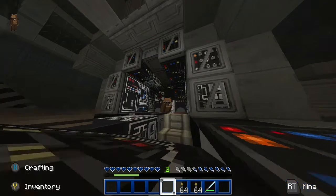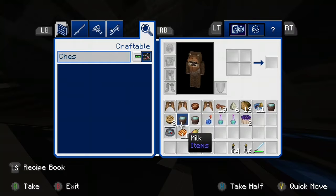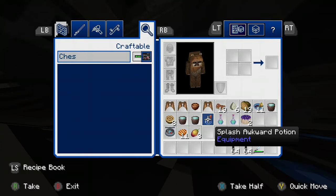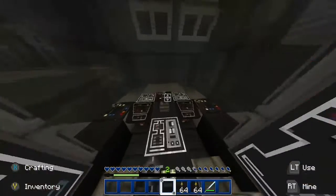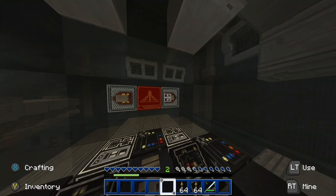I'm back at the Millennium Falcon — let me show you all the resources I have. I have pretty nice resources, including two Potions of Leaping for three minutes each. I also got some cake and pumpkin pie.